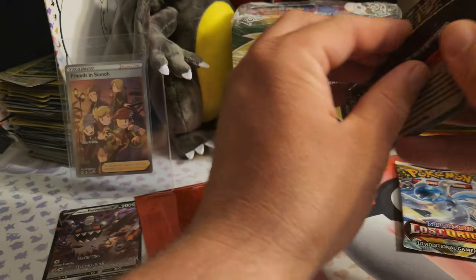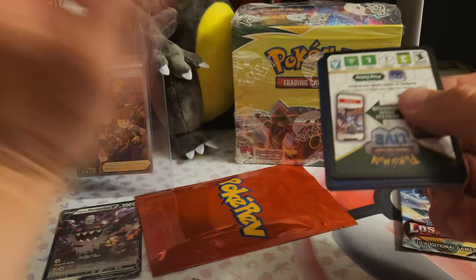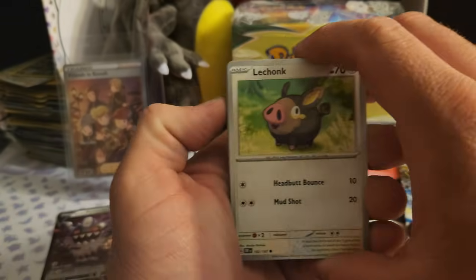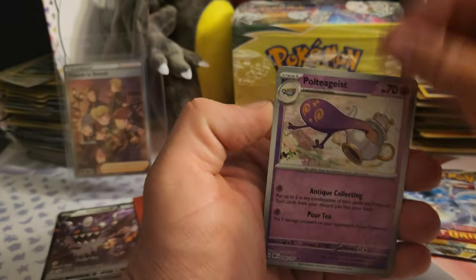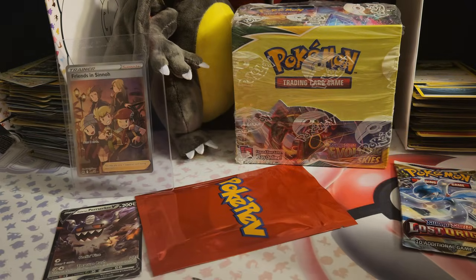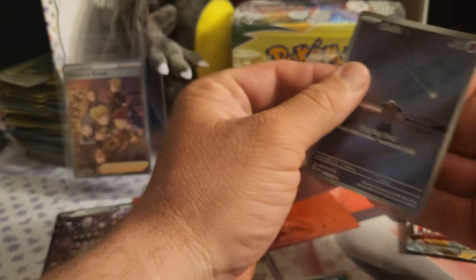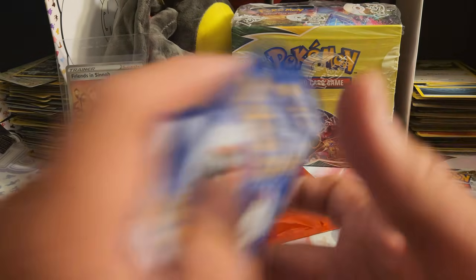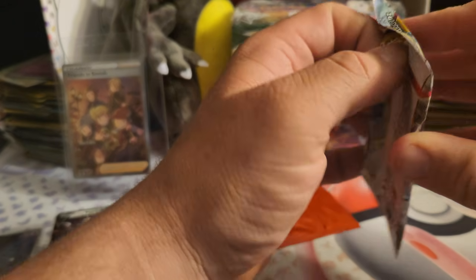We still have two packs left: Obsidian Flames and Lost Origins. In the red I have a feeling it's going to be Cosmic Eclipse — I always pull Cosmic Eclipse. Obsidian Flames, I would love another Cosmic Eclipse; that sounds great to me, I love opening it. Oh, the Cleffa — not too shabby! I think I actually pulled this a couple of weeks ago. I like that card a lot. One more pack and then we'll see what's in the red.